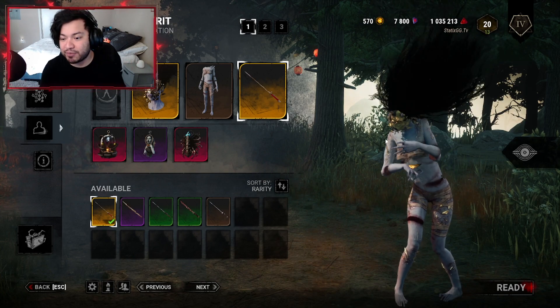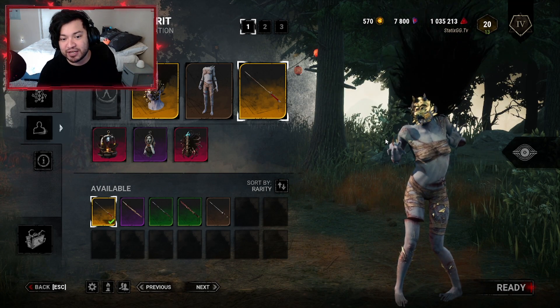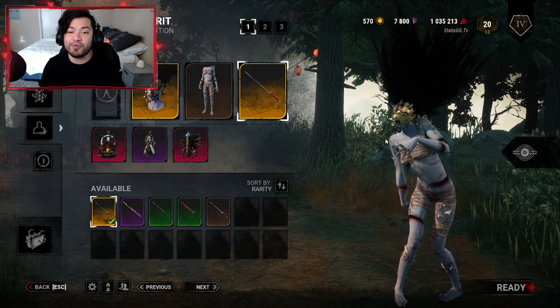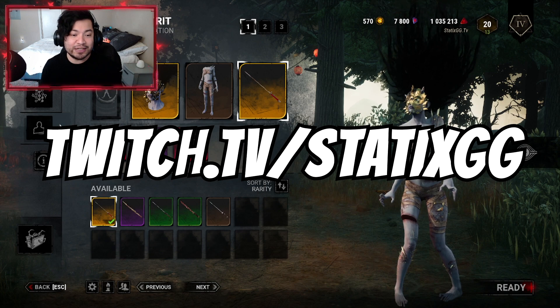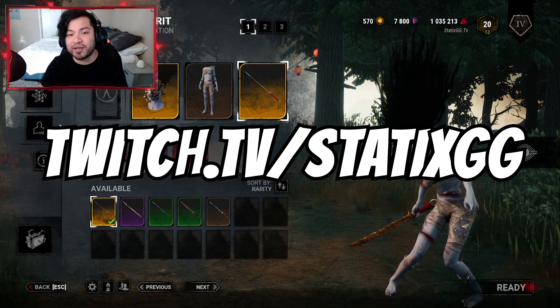Those are the two cosmetics you're able to get with the 'rabbit' code. If you missed it the first time around, fear not — you're able to get it again this year. It is only for a limited time, so make sure you redeem that code and get your free stuff. Thanks so much for watching, please like and subscribe — it definitely helps a lot. Follow me on Twitch if you want to see Dead by Daylight live; I usually stream every single night. I'll see you guys in the next video.